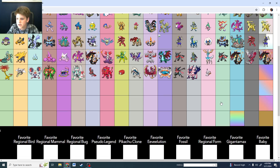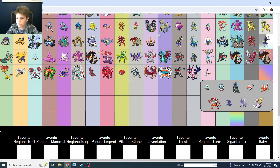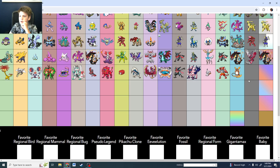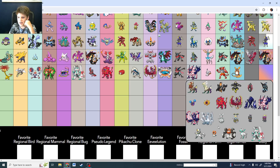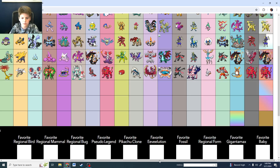Fairy type: Minccino's got a good shiny. Best shiny Starter is Incineroar — easily. Gimmick Form — I was going to go with shiny Zygarde but I think I'll go with Alolan Raichu. Legendary is easily Solgaleo. Favorite overall for Gen 7: is it Solgaleo, Golisopod, or Incineroar? Solgaleo. It's so good.